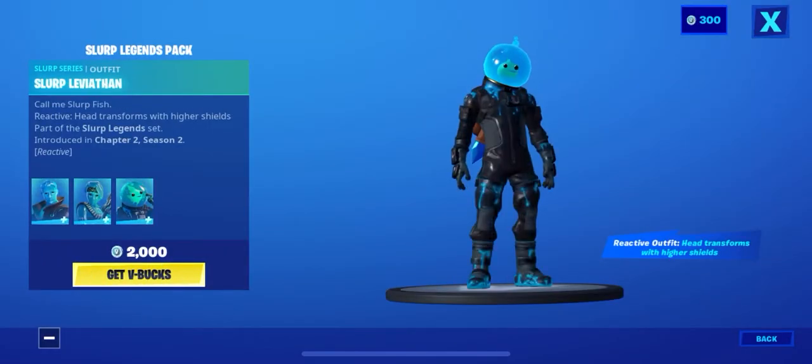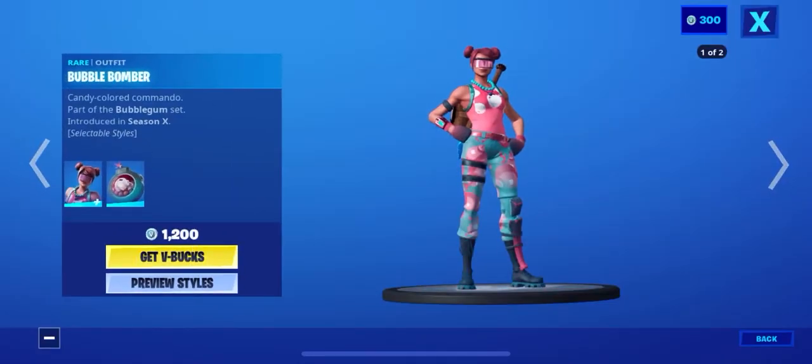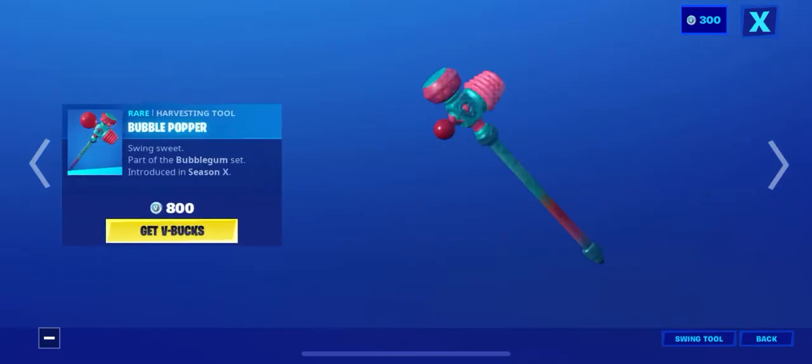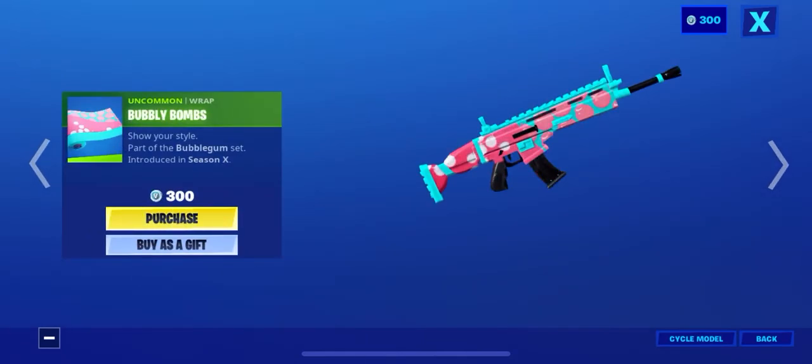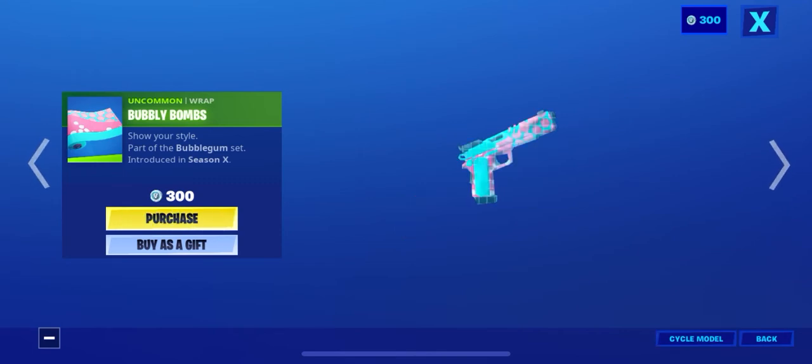Okay, so in the item shop we've got the Bubble Bomb back — the style comes with the Bubble Bath wrap and the Bubble Popper. That's cool. And the Bubbly Bombs wrap — I think that's a kind of cute wrap, in my opinion.